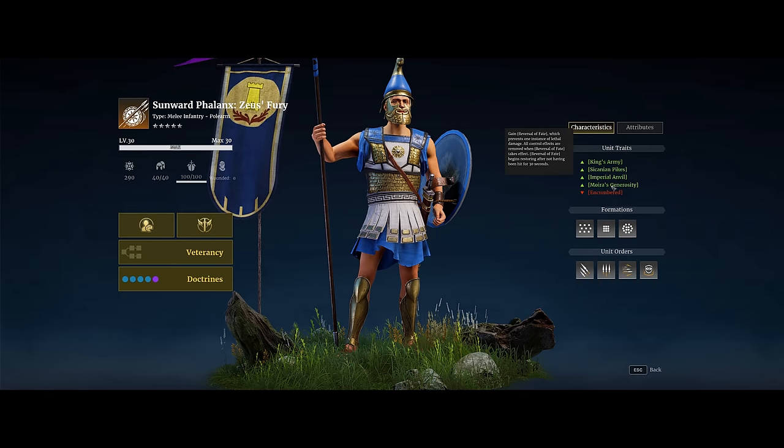The last positive unit trait is Moyer's Generosity. This gives the unit Reversal of Fate, which prevents one instance of lethal damage. All control effects are removed when Reversal of Fate takes effect, and they will begin restoring this effect after not being hit for 30 seconds. This is similar to that seasonal rune that prevents you from dying — it essentially makes the unit more survivable, especially when taking a big chunk of damage all at once.